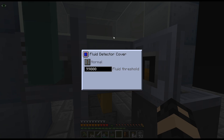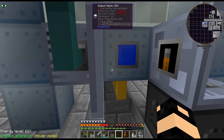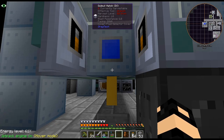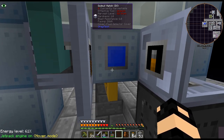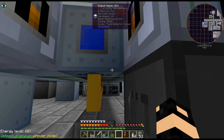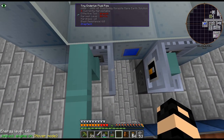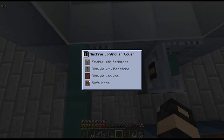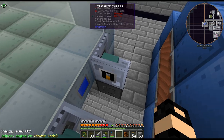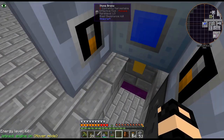I just need it to turn off when I don't want it running. So once it starts filling up, it'll turn off. It doesn't matter if there's 99,000 or 188,000 — it just needs to turn off. So I need to do this: enable with redstone, enable with redstone. They shouldn't be getting a redstone signal right now so they shouldn't be on.